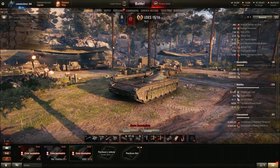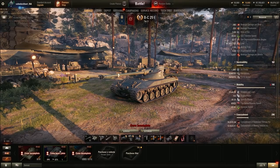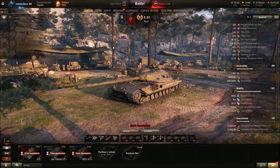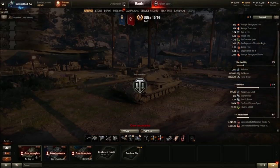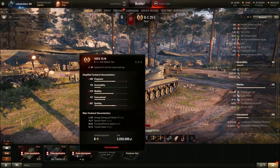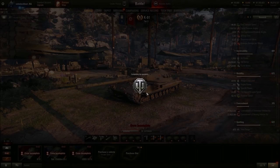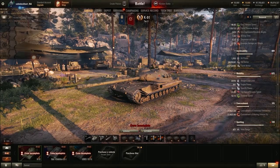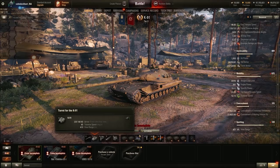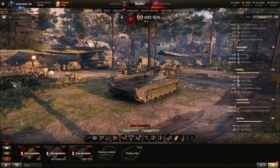Looking at the speed: 50 km/h top speed, 24 in reverse — pretty decent. 18.77 hp/t ratio. It's not as good as the K91 in top speed or power-to-weight. So this thing is more stealthy but slower. It has about the same DPM and the same health as the K91 — though still more than a Bat-Chat. View range: with coated optics the turret only has 390, whereas other stealthy medium tanks have 410 and 400. So it is kind of blind, but it is more stealthy — that's the trade-off.